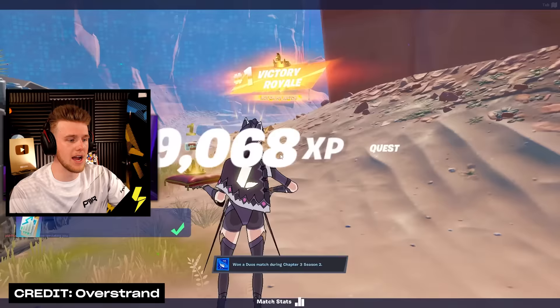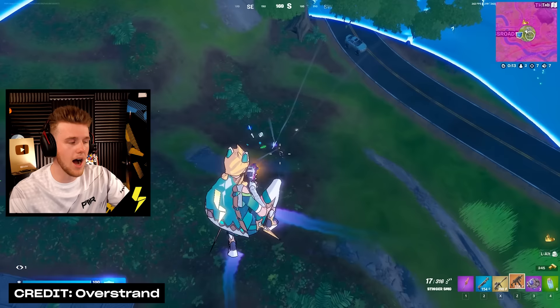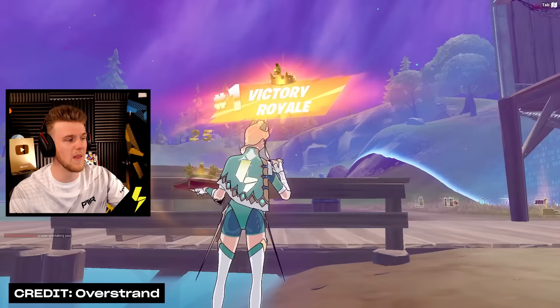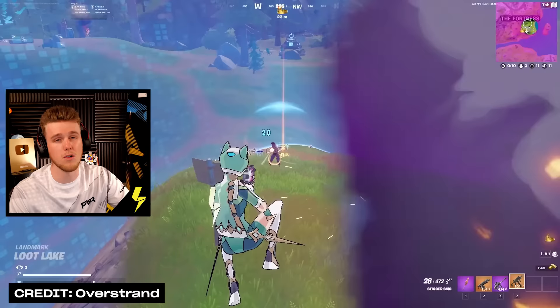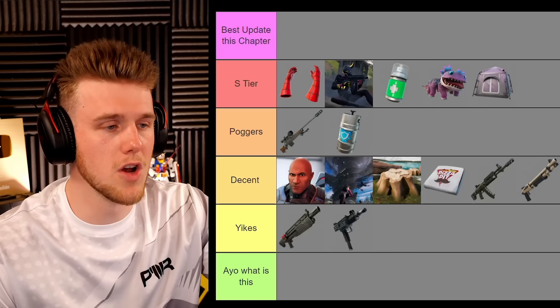Next up we have the Victory Crowns, and I thought these were really interesting. You get a win, you get a crown, you get a win with the crown, you get a Crown Royale, and you can flex on people and show how much you need to touch grass. I probably got like 100 in the whole chapter, but it doesn't loop over every season — it resets. I'd kind of like some permanent flex there. Fall Guys literally has crowns you can use to get exclusive skins — why can't we have that? So for that reason I'm putting it on Poggers. It was great but it hasn't reached its full potential. Let's pray for a crown shop next season.